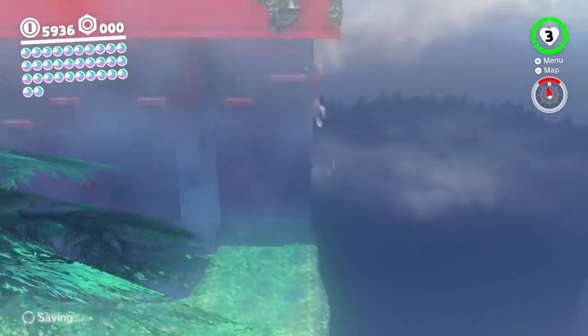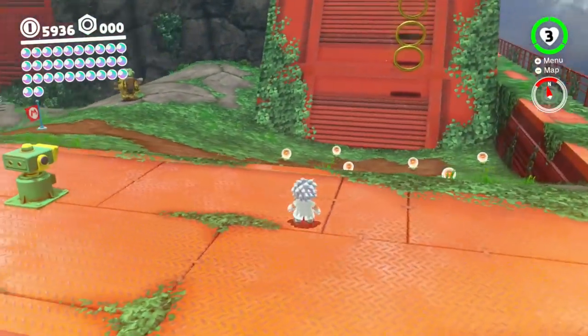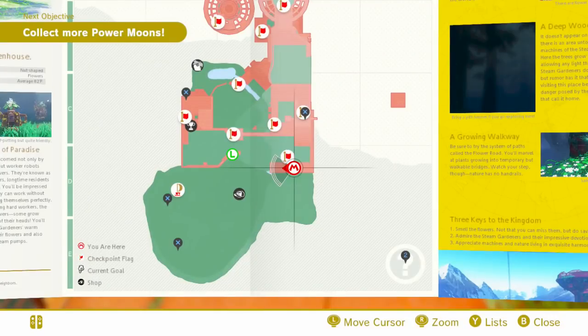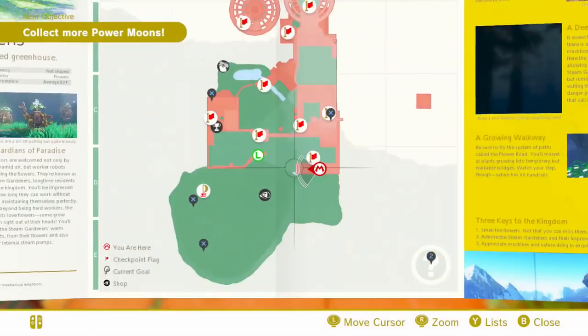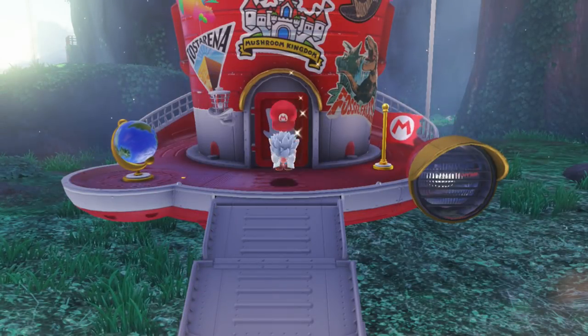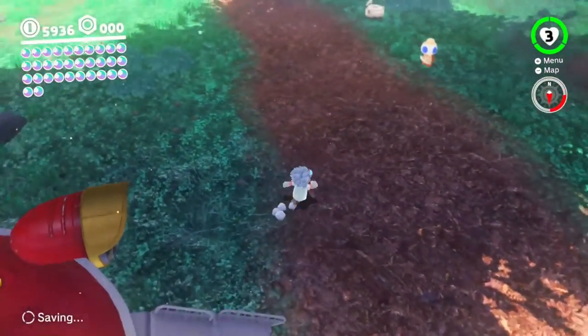Okay, so let's see where this leads to. Not really super mega special, I guess you could say. I'll see what the thing by the Odyssey is. This might be the dirt block one, I think. You're supposed to shoot at it from a distance with a sherm.